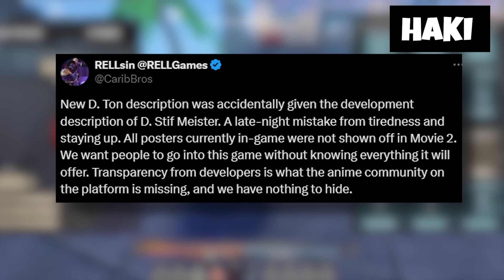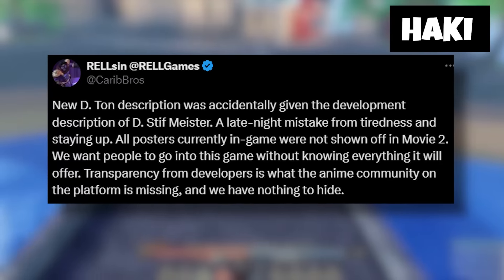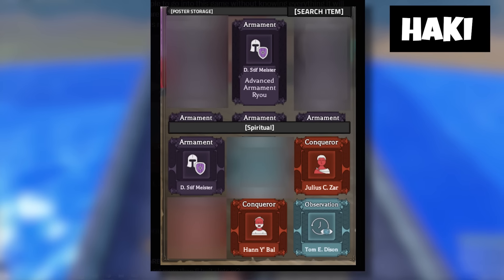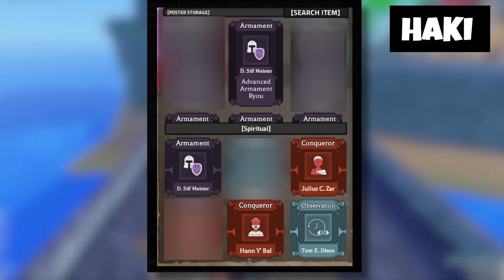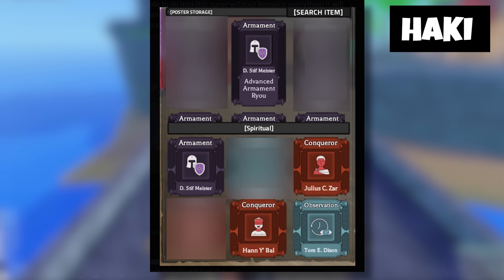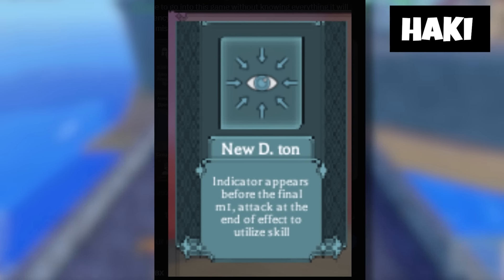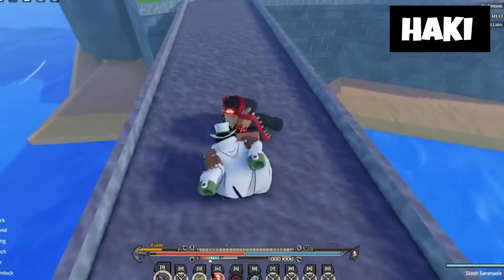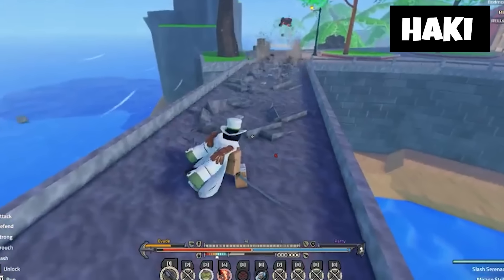On Twitter, Relsin sent us something two hours ago — which I kind of figured anyway. Relsin says the new D-ton description was accidentally given the development description of D-stiff Maester, a late night mistake from tiredness. All posters currently in-game were not shown off in movie two — they want people to go into the game without knowing everything it will offer. Transparency from developers is what the anime community on the platform is missing, and they have nothing to hide. Here are some more posters we did not see in the movie — Advanced Armament Ryu confirmed, y'all! And here are some other Conqueror, Observation, and Armament cards. Haki itself is such an in-depth, detailed system — there's Conqueror's Haki that could make people go unconscious. It's just insane.